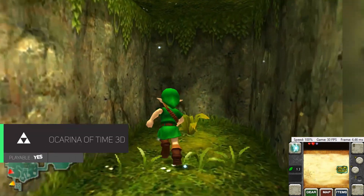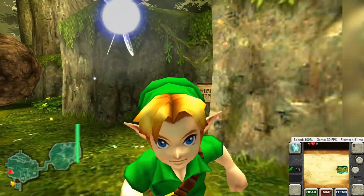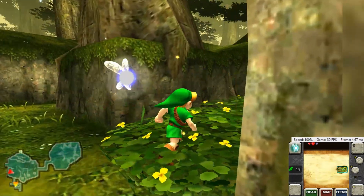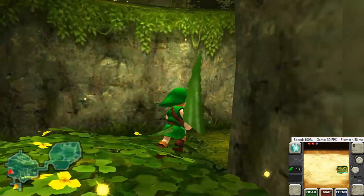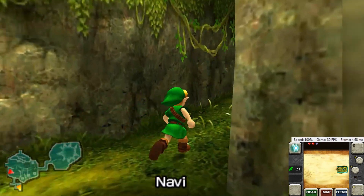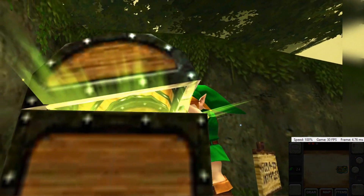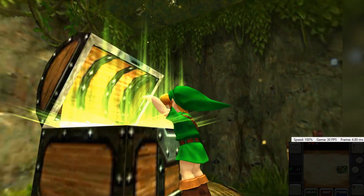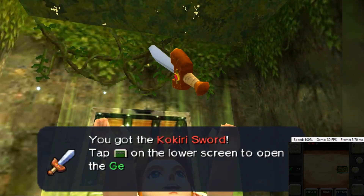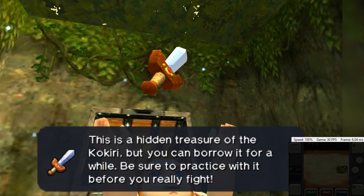Ocarina of Time 3D runs extremely well and almost never dips below the capped 30 FPS. The graphical effects appear very similar to the 3DS and it looks pretty much identical to the native hardware. However, when upscaling the game, the low-res textures become very noticeable and are a bit of an eyesore. The audio is also somewhat garbled — it isn't super clear, and at some points it also sounds delayed. As far as gameplay goes, it is sometimes difficult since you can't use the gyroscope features present when playing on a real 3DS. However, none of those issues stop the game from being playable and very stable on Citra.